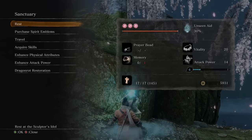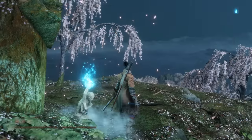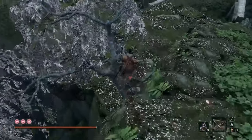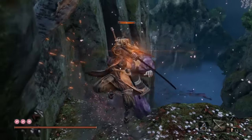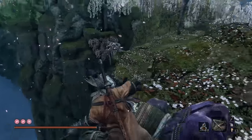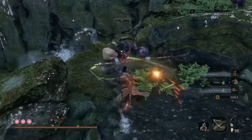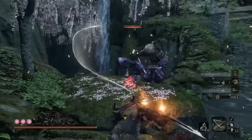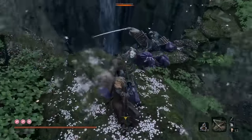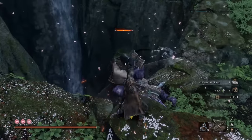For our final end game farm, we're going to the Sanctuary Idol in the Fountainhead Palace. To make this farm as efficient as possible, you're going to want to have Sabimaru at least upgraded to Piercing. This one is pretty easy — just run here, drop down off this tree, and then go into the Sabimaru combo. This last enemy tends to hop around a lot, so you just want to try and push him into a corner and then just don't let up with your combo at all.